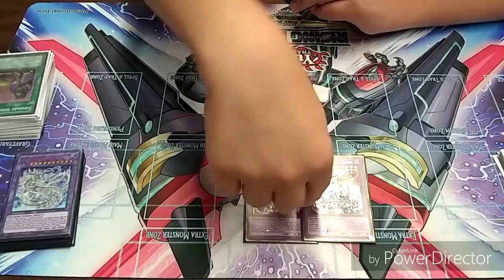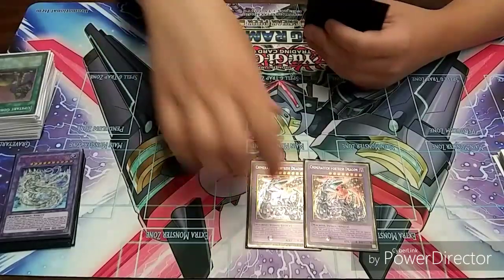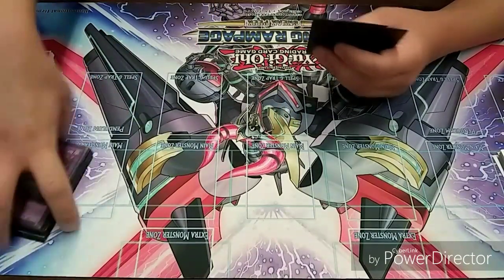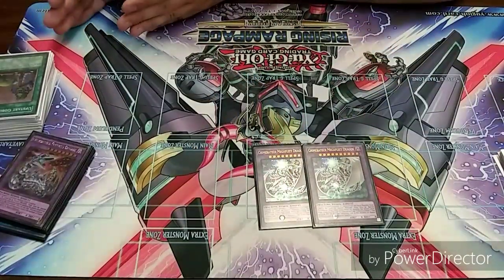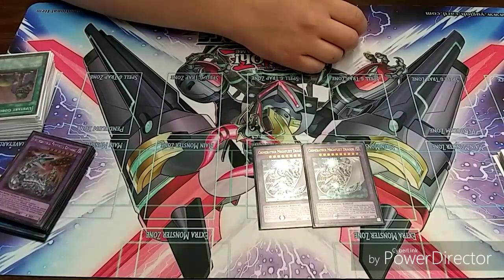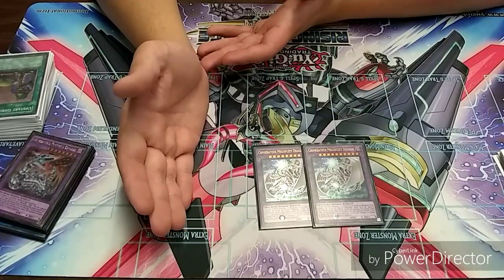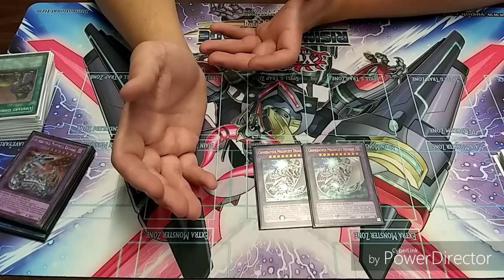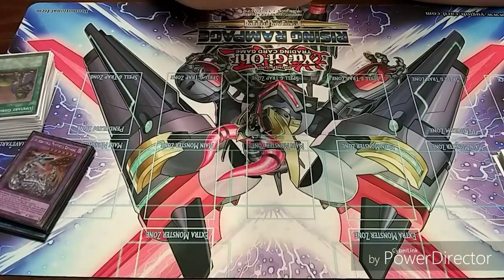I play two Kameratek Fortress Dragons — they contact fuse off either side of the field, so I use them to get rid of the Kaiju along with a Cyber Dragon. Good, straightforward removal. And then for the last two — two Megafleet Dragons. I might cut the Kaiju and Kameratek Fortress Dragon down to one and play three Megafleets, because he can contact fuse extra monsters in the extra monster zone away as long as you have a Cyber Dragon to fuse with — which is great against people who are short-sighted and leave their good monster in the extra monster zone. Really solid card, highly recommend.